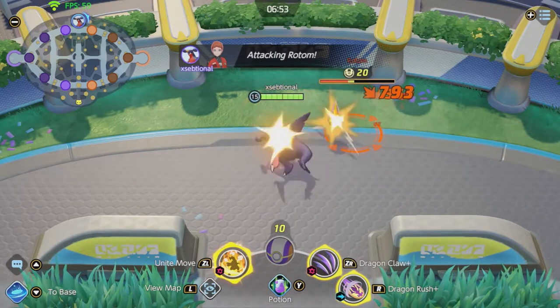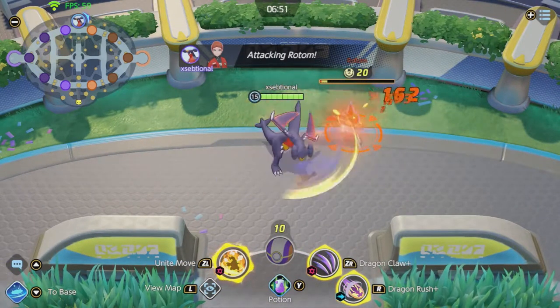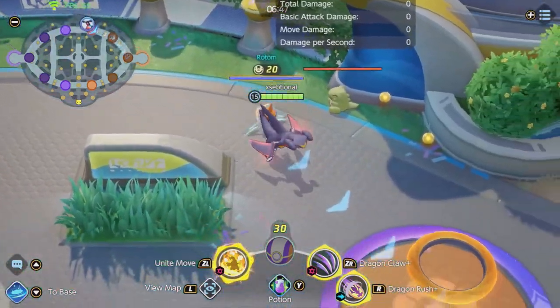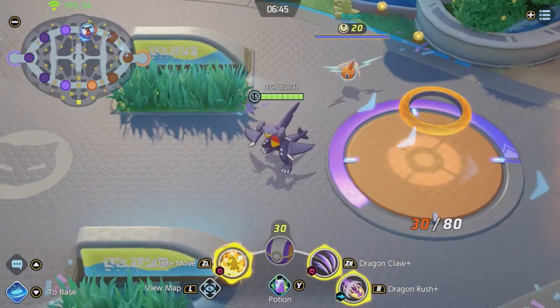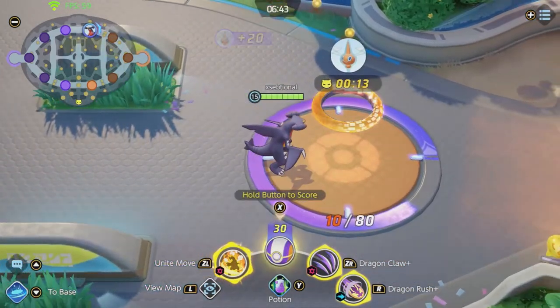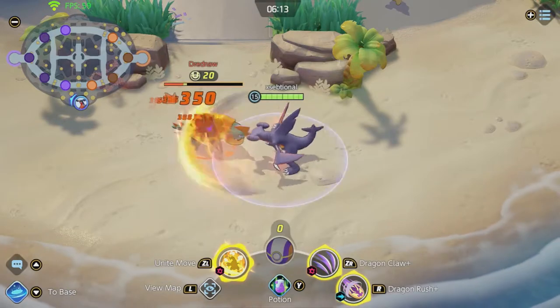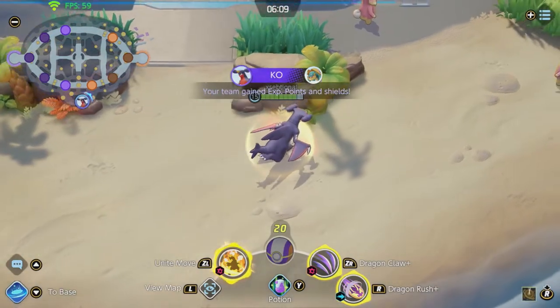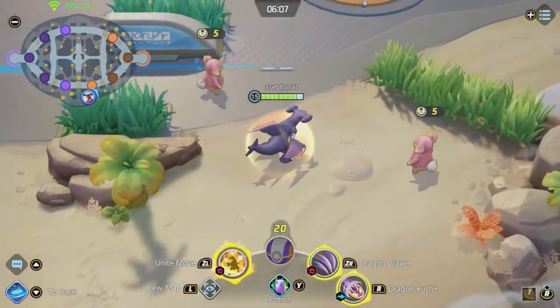Rotom gives you 20 points if you defeat him. After that, he goes to the enemy's goal and dunks 20 points, and makes sure you can dunk instantly for 15 seconds. Beware — he can be killed by the enemy team before he arrives at the goal. Dreadnought gives you experience points and a shield for the whole team for a few seconds. These buffs can win you the game, so don't forget to defeat them.